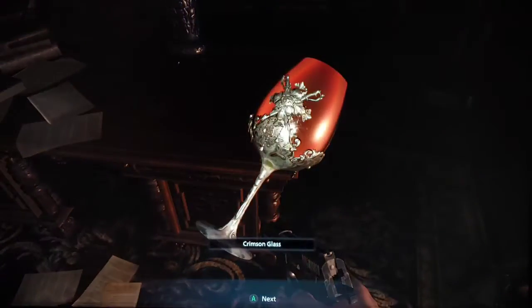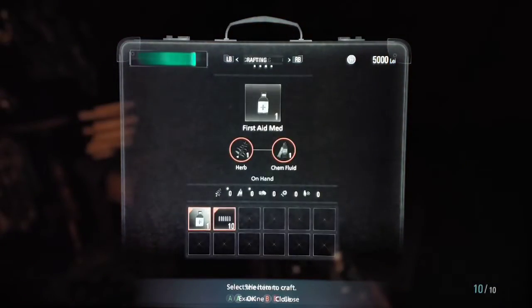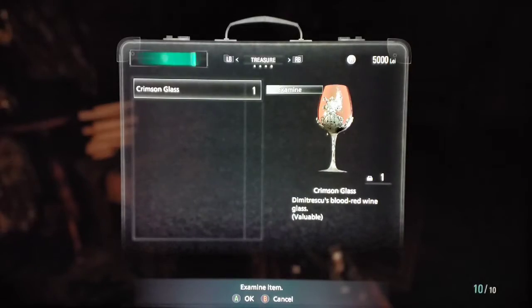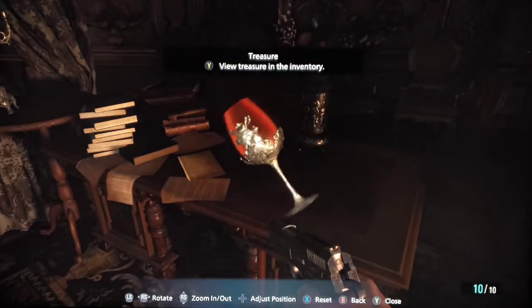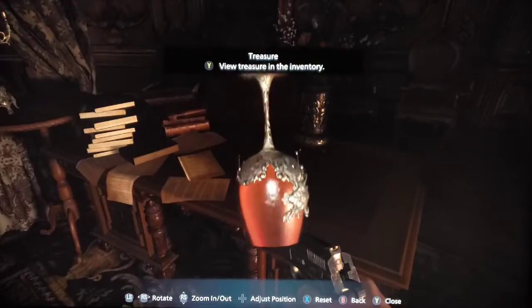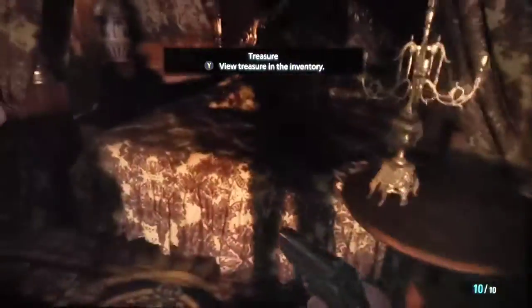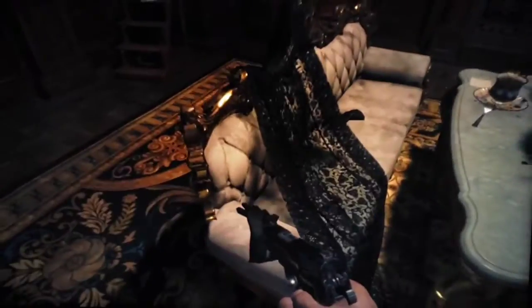I hate empty drawers — it's such a tease. If you're going to give me a drawer to open, let me look at it. Crimson glass. So I can view it — it's a treasure item. Now we can get a closer look. I'm assuming it's not a key item, so it must be something we can sell or barter with. Look at that dress — or shawl — something. That sucker's long.